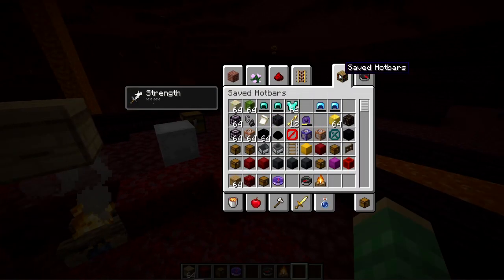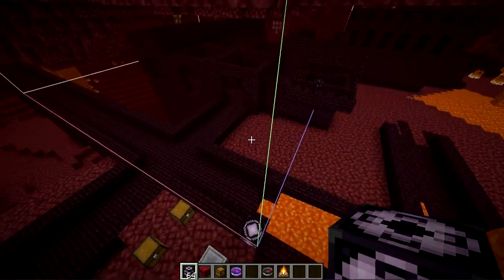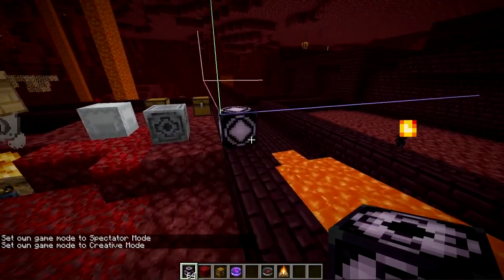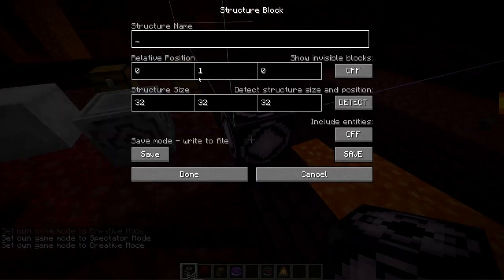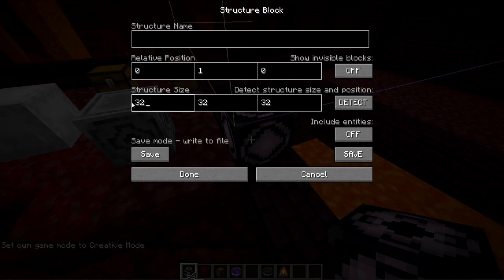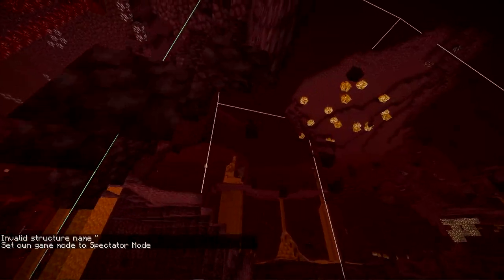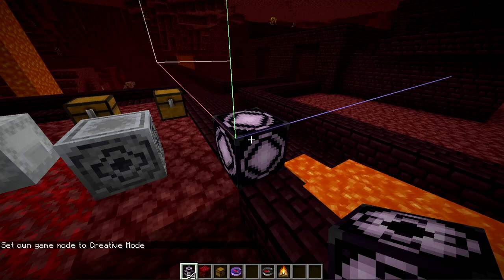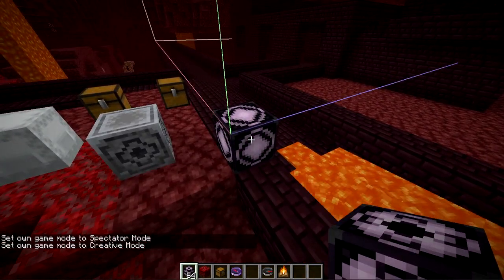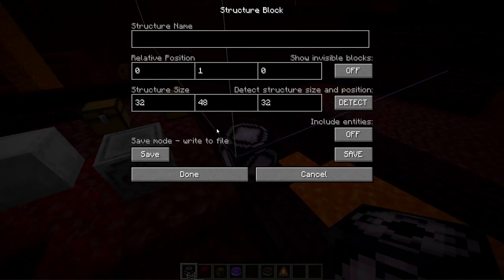They fixed a pretty annoying bug with structure blocks, which are used often to save and move structures between snapshots. Even though structure blocks were changed to support sizes up to 48 by 48 by 48, if your block was offset by even one block, you couldn't make the height go past 32. Now they've fixed that — if you set an offset and hit done, it keeps the number instead of resetting it, so you can now use the full extended size.